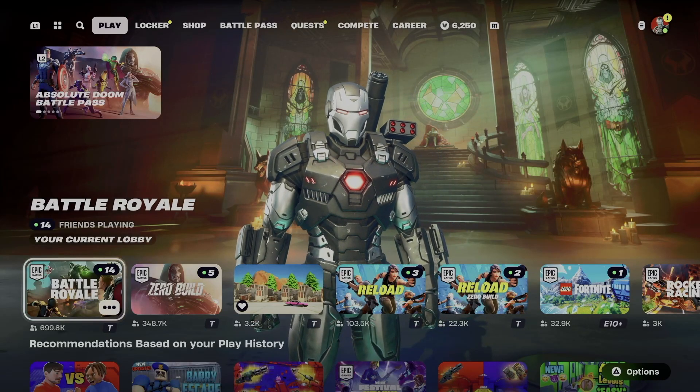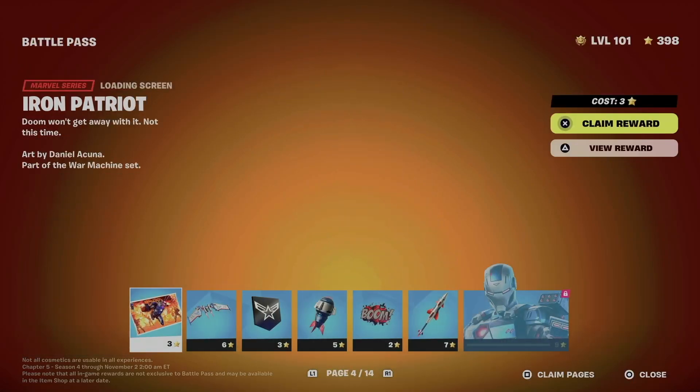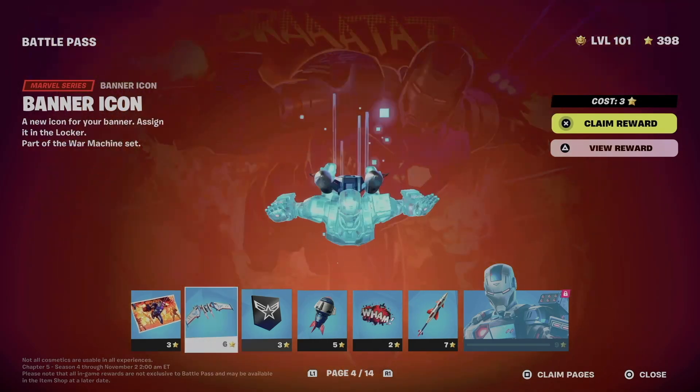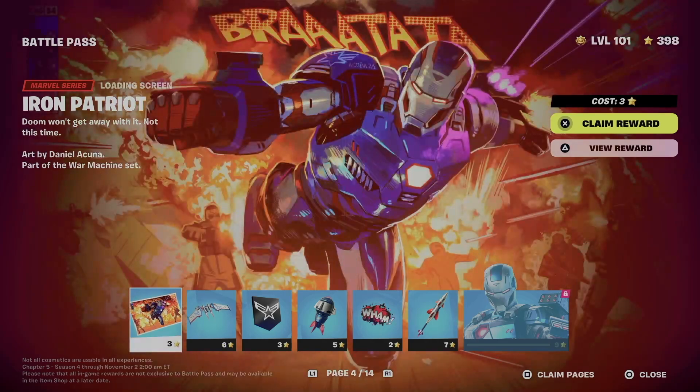Hey guys, in today's video let's take a look at your battle pass. Let's get started — go into your fourth tab up here, then here we go with battle pass rewards. From here, obviously claim everything from number one to number three, so all pages number one to number three. Then you shouldn't have a problem claiming anything on page number four.